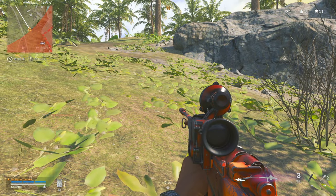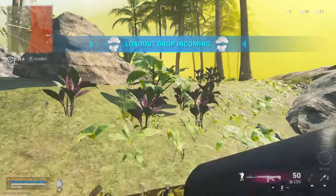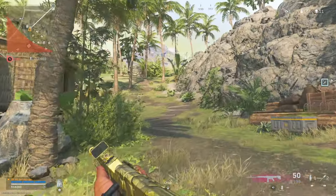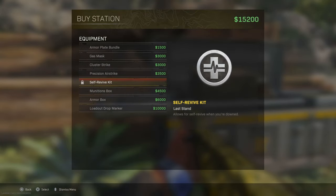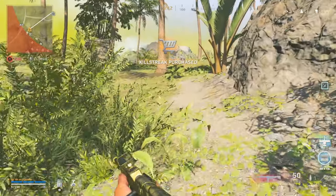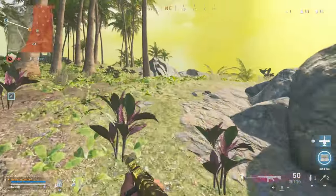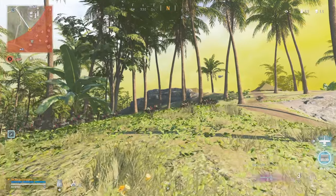I think they changed the Murk Thermal because it's just not as clear as it used to be. We're really ring-raiding hard this game — I didn't even mean to hug the ring this much. But I guess we're doing it right, just a different pace of game. Usually I'm in the center of the zone in a good position, but we're just moving in slowly. Oh, there's a restock loadout drop I could grab.